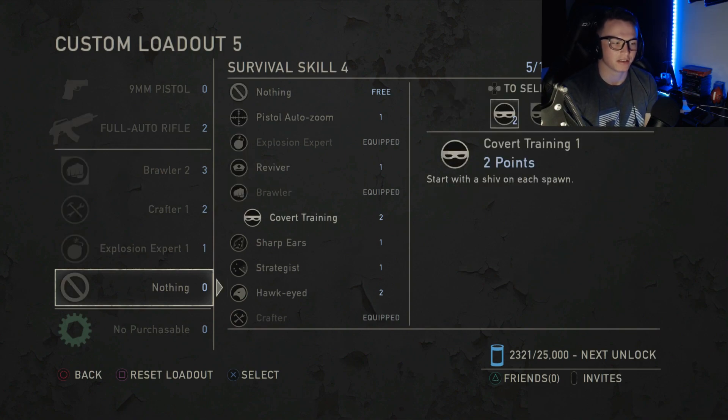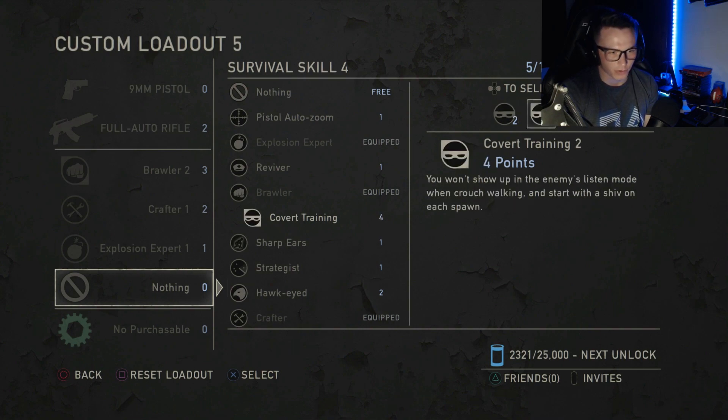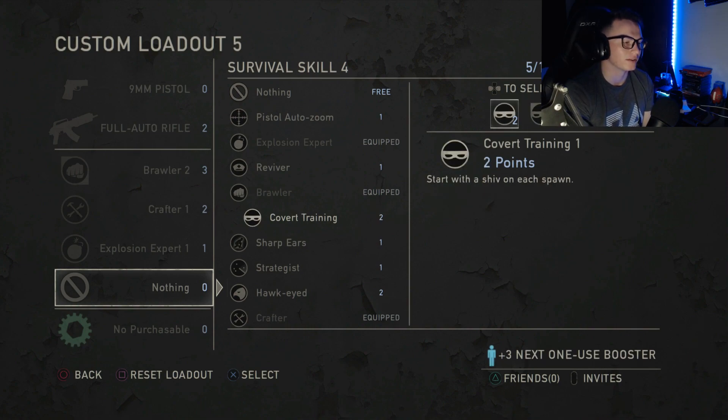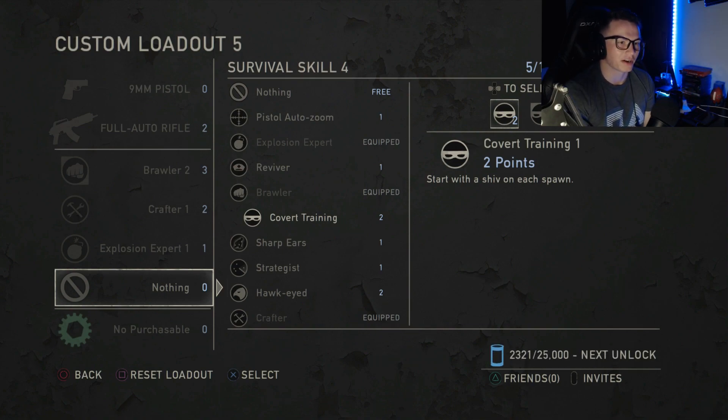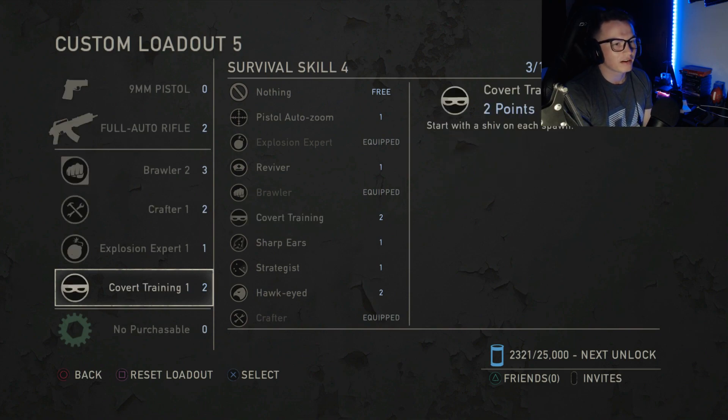The last survival skill I'm adding is Covert Training 1. I like this because you instantly start with a shiv. You could use upgraded versions for silent loadouts — which I will make a video on eventually — but I like it because shivs are very useful and you don't waste crafting materials on one since you already get it. There have been situations where I didn't have this and came up on somebody without a shiv, so having Covert Training 1 is a very good skill.